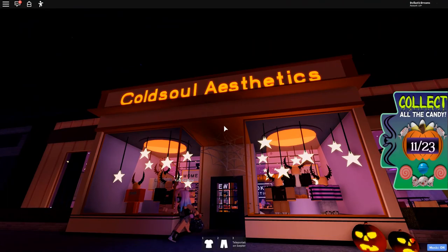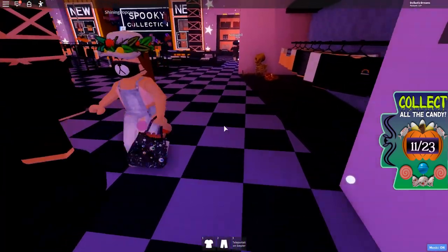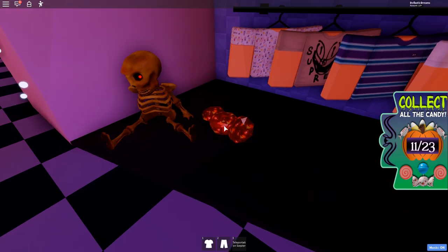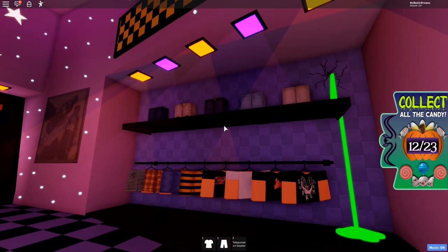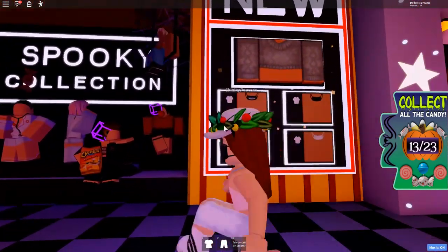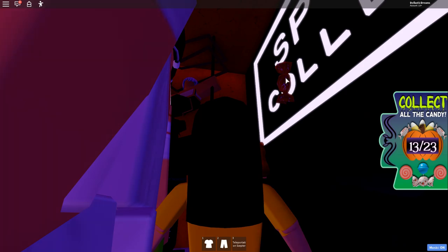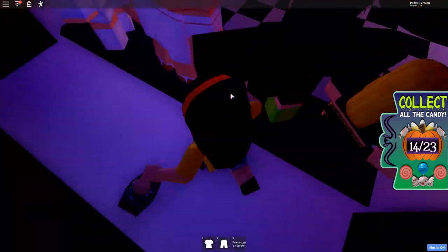I think it's our time to enter the store. I see one candy by the skeletons — let's collect this skeleton candy. That is 12 out of 23. Going along the edges, I see one right here in between these outfits by the new section. There's a candy right here — part of the collection. Let's get that — that is 14 out of 23.